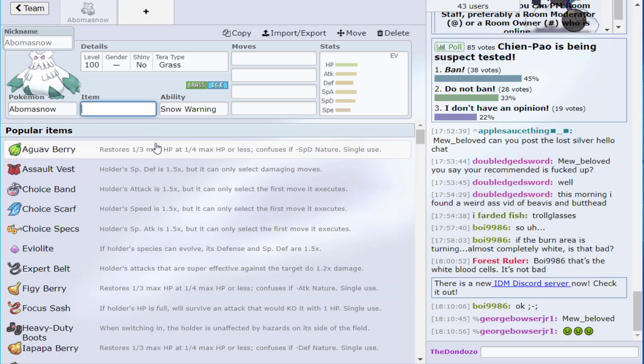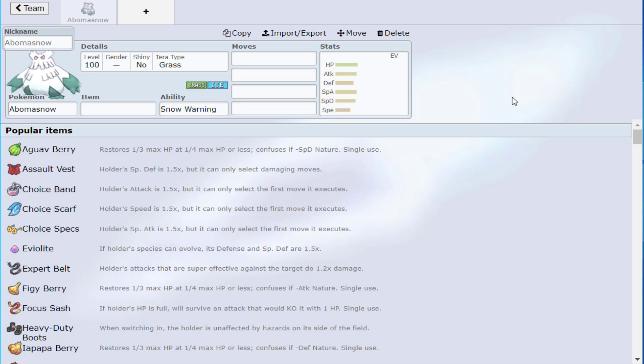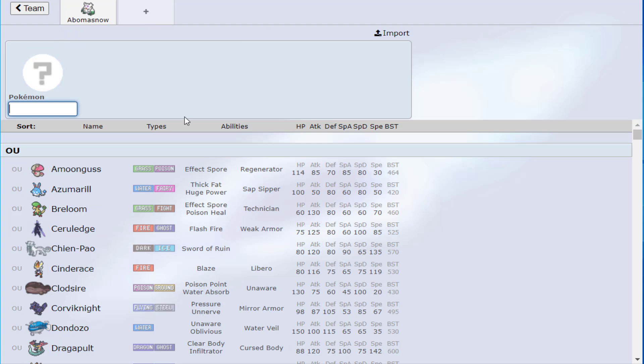We're going to hop right into it. Step number one of every team build: define your objective. In this case my objective is to use Abomasnow. But like I said in the previous Team Building with Jam, wanting to use a Pokémon is not the same thing as building around that Pokémon.